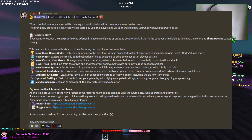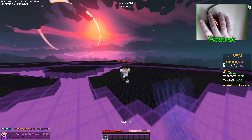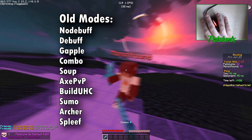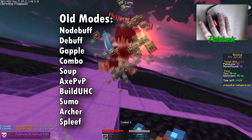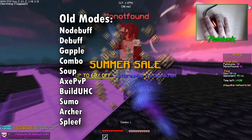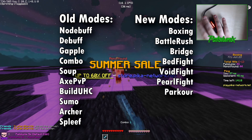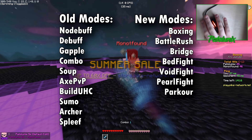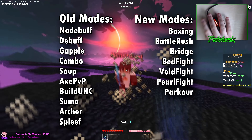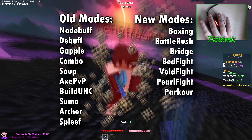Basically there will be a total of 17 modes: no debuff, debuff, gapple, combo, soup, axe PvP, build UHC, sumo, archer, and spliff, which were already a thing, and boxing, battle rush, bridge, bed fight, void fight, pearl fight, and parkour, which are getting introduced for the first time in this update.